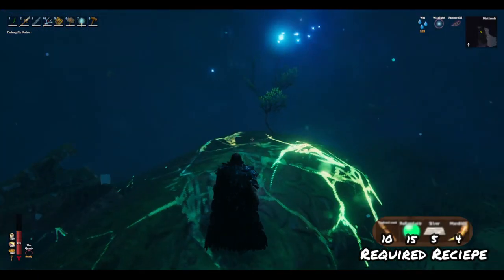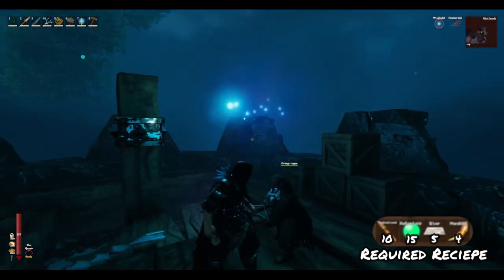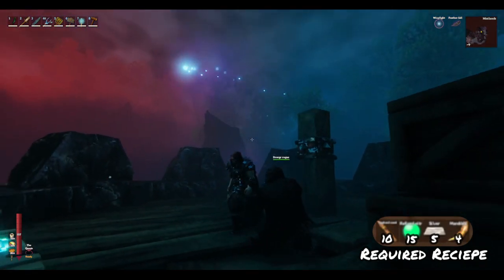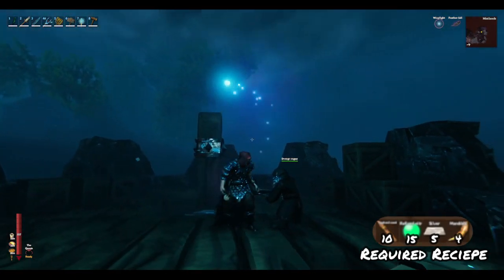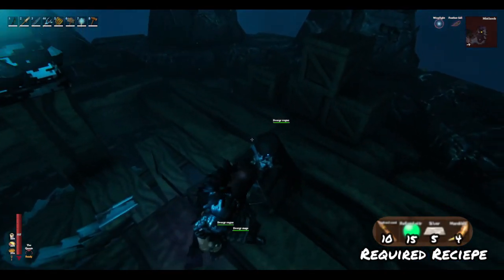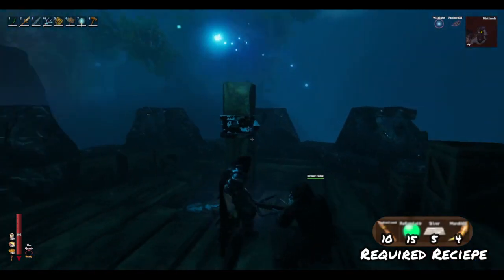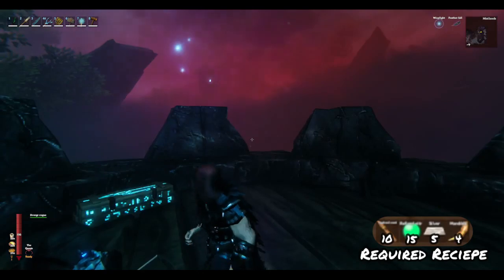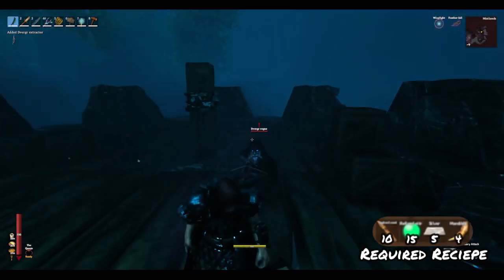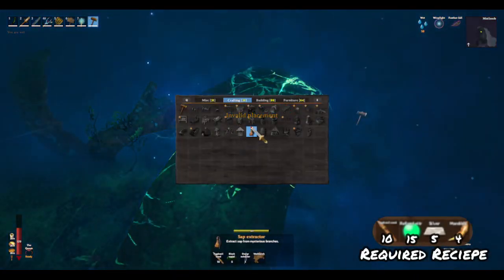Now we're going to need to extract sap from the roots and refine it. To extract it you need to have already visited some of the Dvergr buildings and gotten an extractor out of one of those blue glowing boxes. It doesn't have to have the little dwarves inside for it to have an extractor or component box, because you find them everywhere in the little abandoned huts. Be careful though — if there are Dvergr there, they will not like you stealing their stuff.